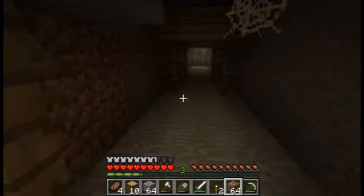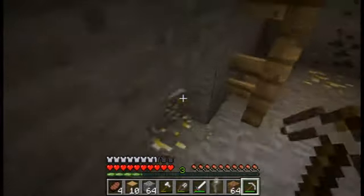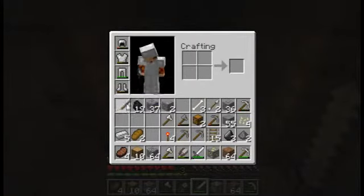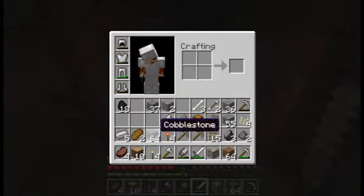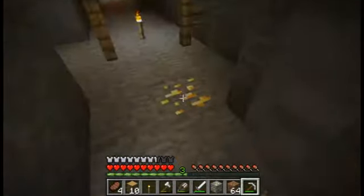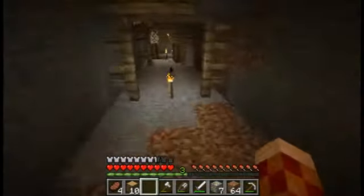I'm sitting here recording this commentary — it's a Friday night. I've got a little bit of a cold, which I've had all week and it's not gone away yet, and I'm just sipping some whiskey, which is rather nice. Those skeletons are awfully easy to kill in these mineshafts — they're not really posing very much of a challenge at all. But one thing that mineshafts do have going for them is that it's very, very easy to find the ores. They're very, very lucrative.